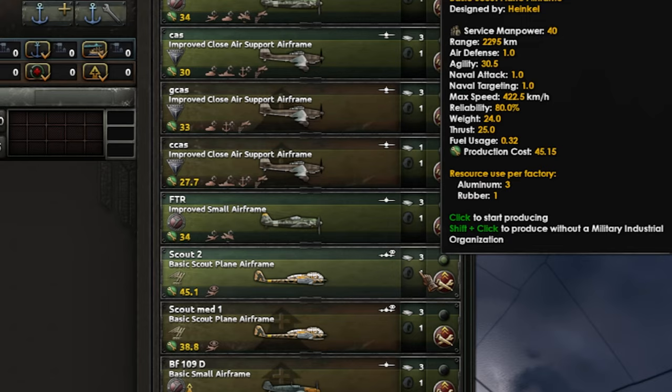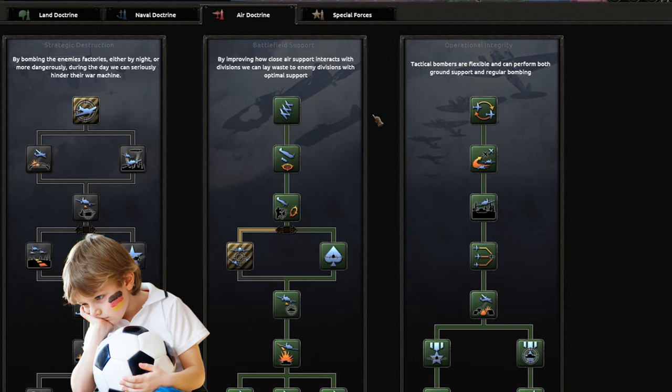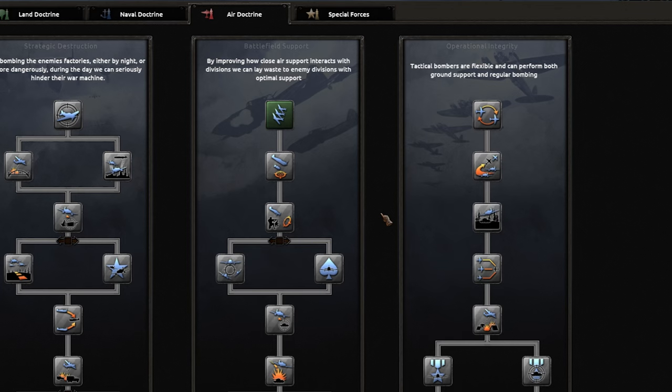Before we look at those juicy templates, we gotta talk doctrines. If you find yourself in a sweaty multiplayer setting, winning the air war won't be easy. That's because you're not on top of the food chain - the Brits have the S-tier Supermarine fighters, while the Soviets and Americans can eventually drown you with mass production. Therefore you can't get cute and use battlefield support, as it just puts your fighters at an even bigger disadvantage.